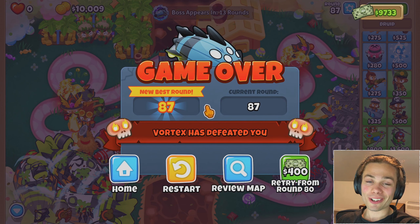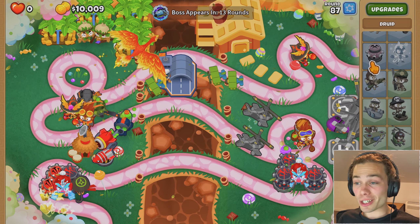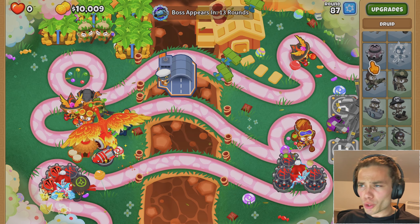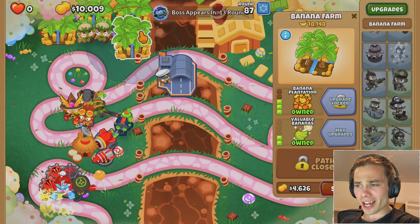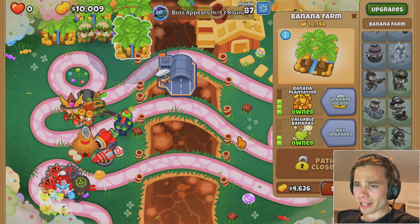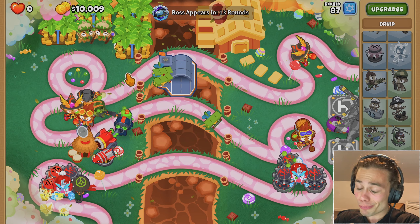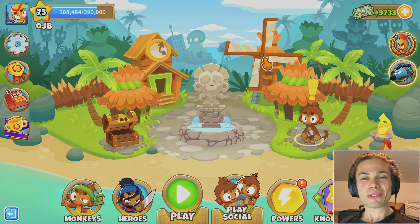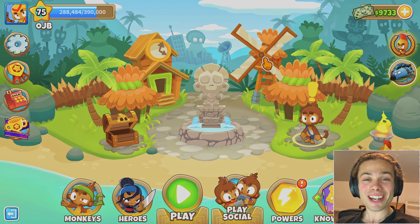Vortex has defeated me. I can't be too upset — new best round 87. But looking at how easily he got through, I have no idea how you're meant to beat him. Even though I've got 10 grand, how would I possibly get enough money to do double the damage? I had four banana plantations and I didn't feel like I had enough money. I don't know how you earn enough money and I don't know how you do enough damage — those are the two problems. It is definitely a challenge and there is more to learn. Anyway, thank you for watching this episode of BTD6. If you enjoyed the video, feel free to do the YouTube algorithmic things down below, and consider subscribing so you don't miss any of these in the future. Have a good one and see ya.